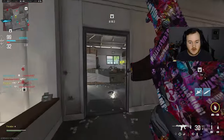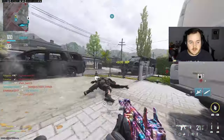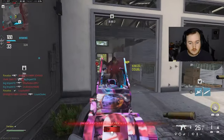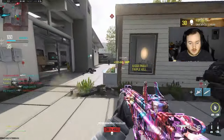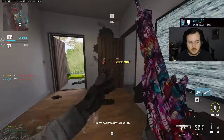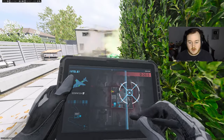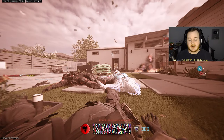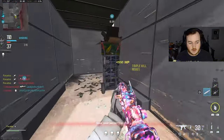We're three kills off a nuke — let's go ahead and hurry up and grab this nuke. They're probably gonna be spawning in that corner again. One more kill... there we go, we got a double nuke. 81 kills as well. We're doing pretty good.